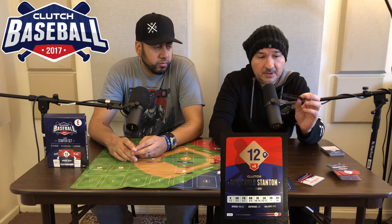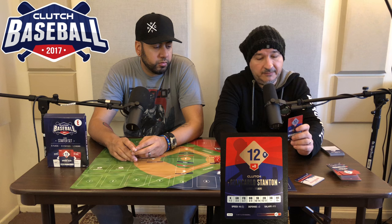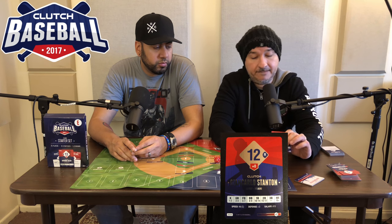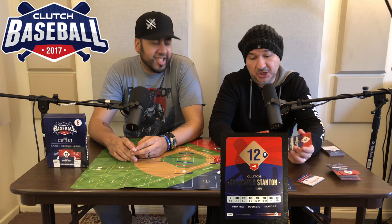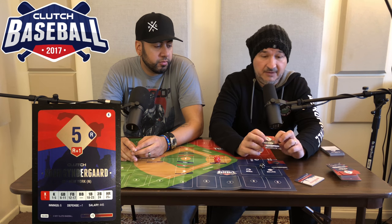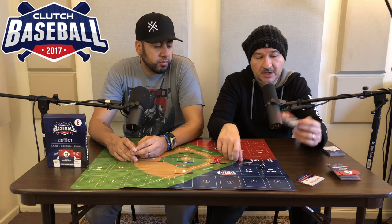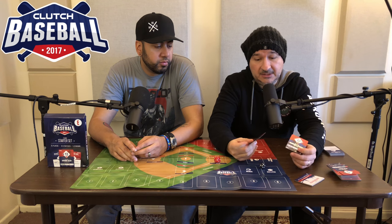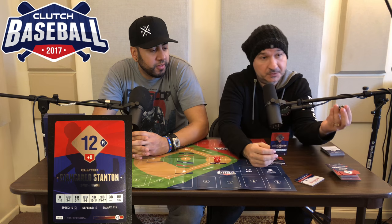If the batter has advantage, each player has a stat chart. The pitcher's chart benefits the pitcher so it's hard to get a hit off it; the batter's chart benefits the batter. Which stat chart you use depends on who has advantage. Then the batter rolls a d20 — same die as the pitcher.